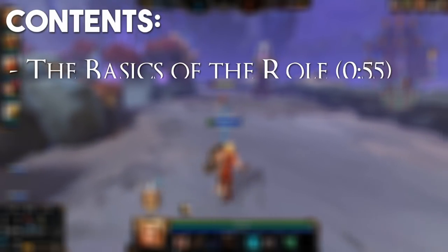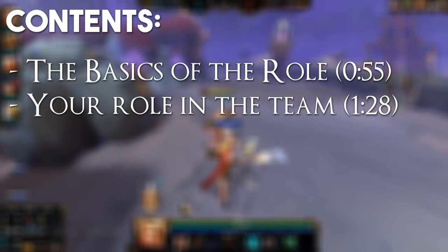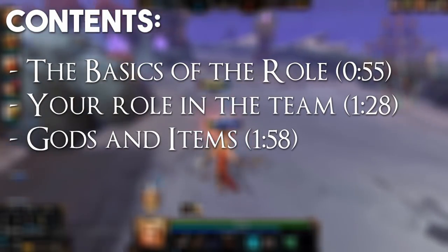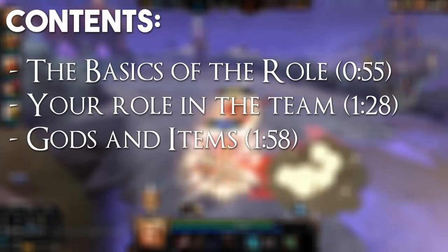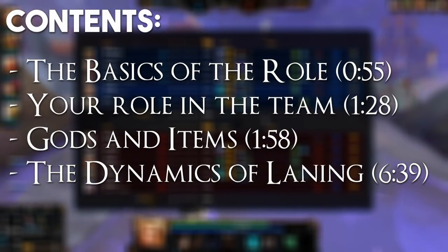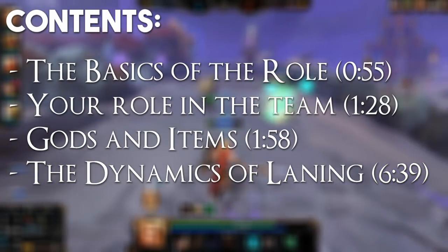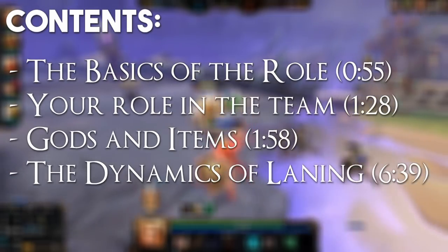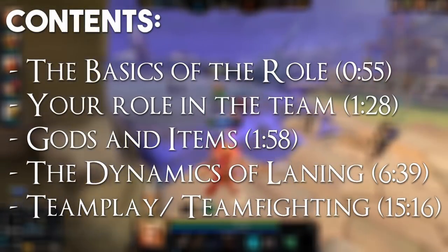Here's the stuff I'm going to be covering in the order I'm going to be covering it. First up, the very basics of the role, followed by your role in the game and your team comp as a solo laner, followed by roughly what type of gods and items you should be looking at for the solo lane. After that, the dynamics of the laning phase. This section goes way more in depth than any of the others into the nuances of the solo lane and the laning phase, and it'll be broken down into more specific subsections later on to make it easier to follow. And finally, we'll round it out with team play and late game team fights.